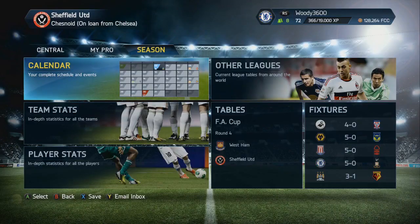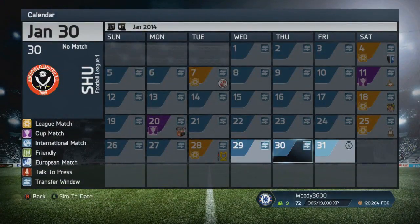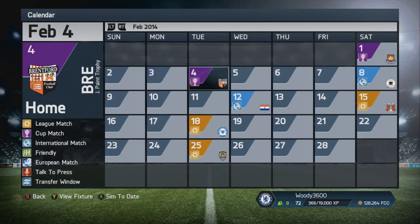Hey guys, how's it going? Tez back again with episode number 21 of the MyPlayer series here on Xbox One. We have two huge games today. As we go into the calendar, you can see we're coming up to transfer deadline day. Of course, we can't move as we're on loan. But the very next day, February 1st, we have West Ham away in the FA Cup — a massive game for us at League One Sheffield United. And then just three days later, we've got the second leg of the Johnson's Paint Trophy area final against Brentford.